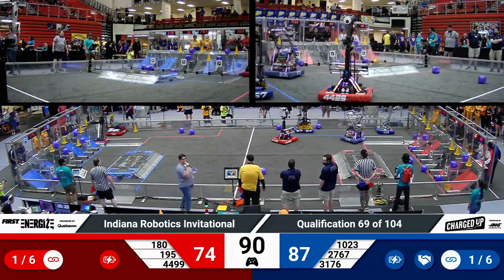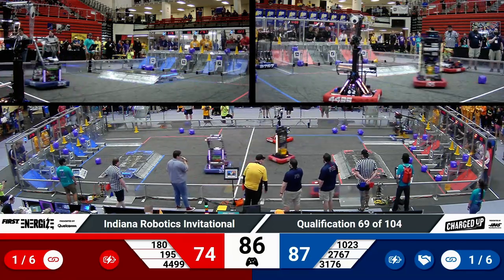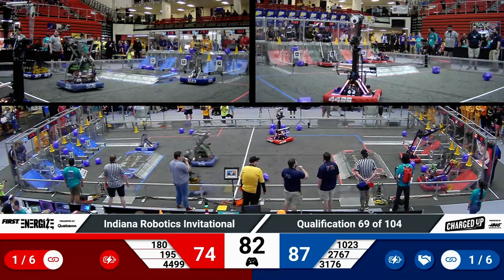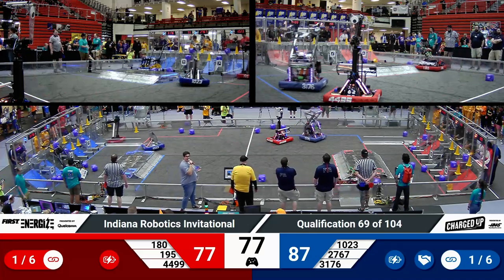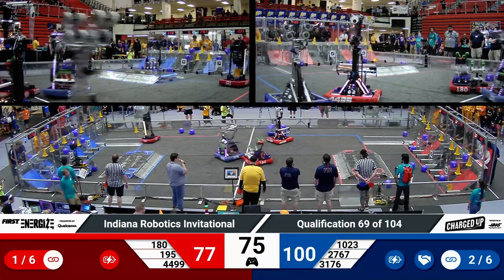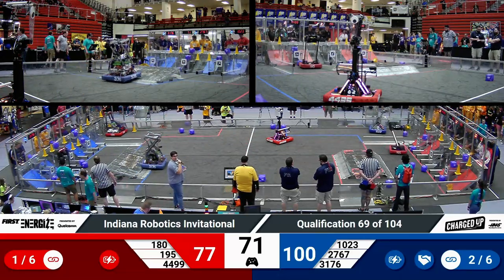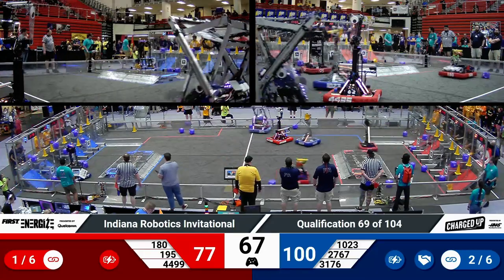A minute and a half remaining. Blue has pulled ahead — they are 13 points ahead of the red alliance. 180 Spam, currently ranked sixth this morning here at IRI, placing a cone on a mid-node. The red alliance has one link scored so far and needs five more to get their sustainability bonus. Blue alliance has one more than red and only needs four more to get their sustainability bonus.